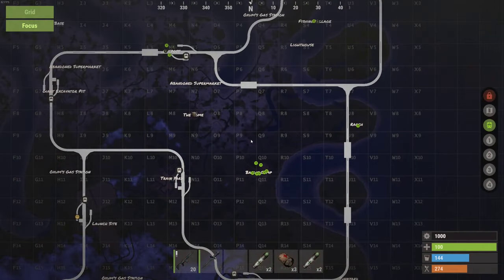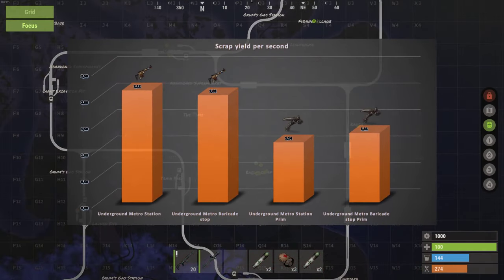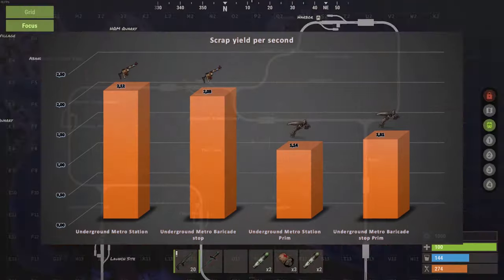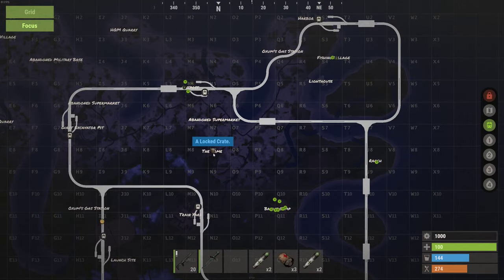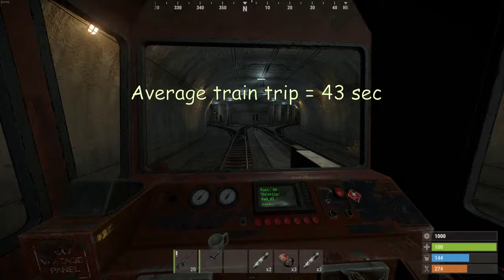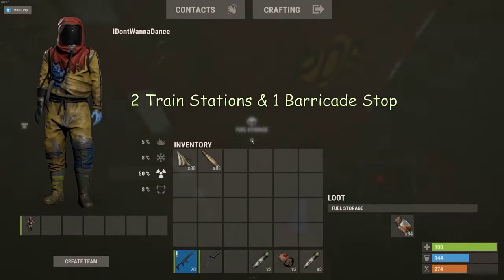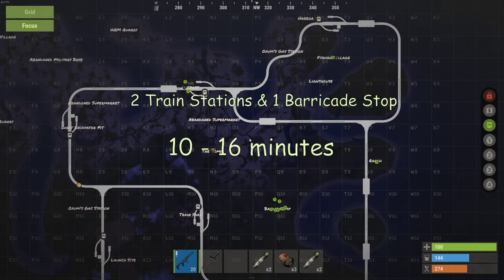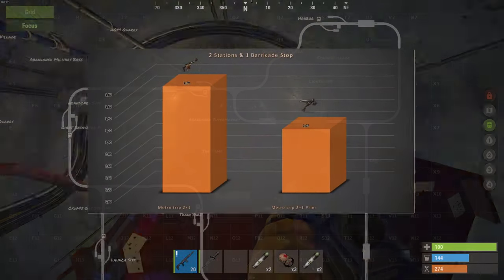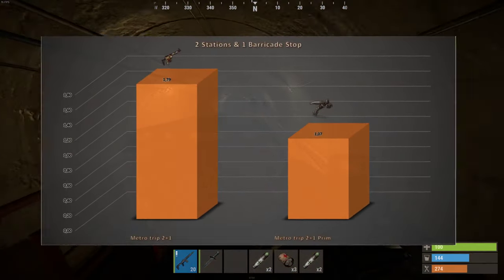If we now add the time to our calculation, we can see that the average scrap per second is 2.12 for the station and 2.03 for the barricade stop using a SAR, compared to 1.14 and 1.31 with crossbow and nail gun. We also need to consider the time needed to travel from one station to another — I came down to 43 seconds on average. If we assume the player is clearing 2 stations and one barricade stop, it should take almost 10 minutes with a SAR and more than 16 minutes with a prim kit, bringing scrap per second down to 1.79 with a SAR and 1.07 with a crossbow.